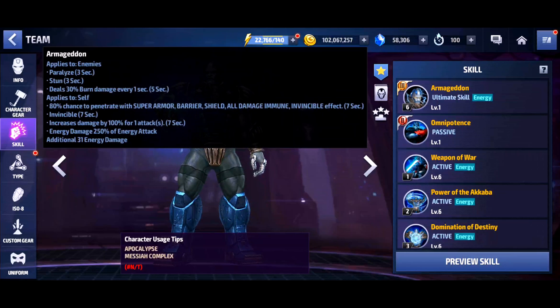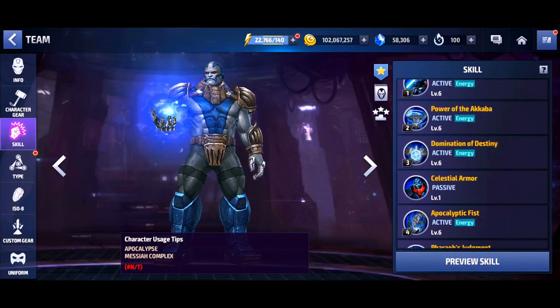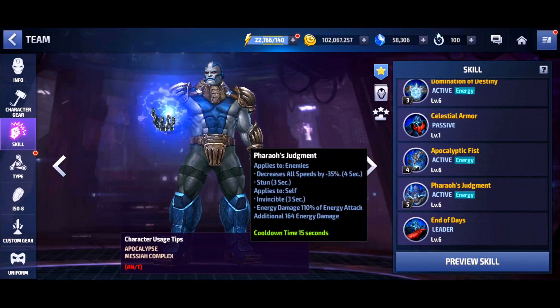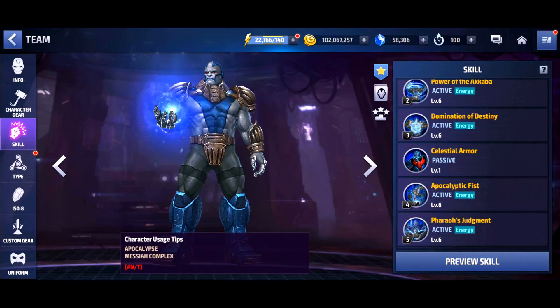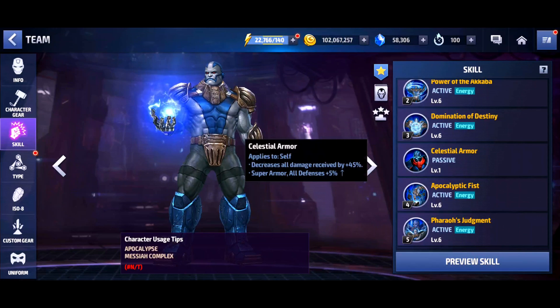It's pretty standard but keep in mind his Tier 3 also has iframe ignore on it and he does really good damage. In this uniform, Apocalypse now has two skills that give him invincibility — three seconds on one skill and seven seconds on another — making him very safe, plus the heal and the damage immunity he now has on the third skill, plus multiple iframes.